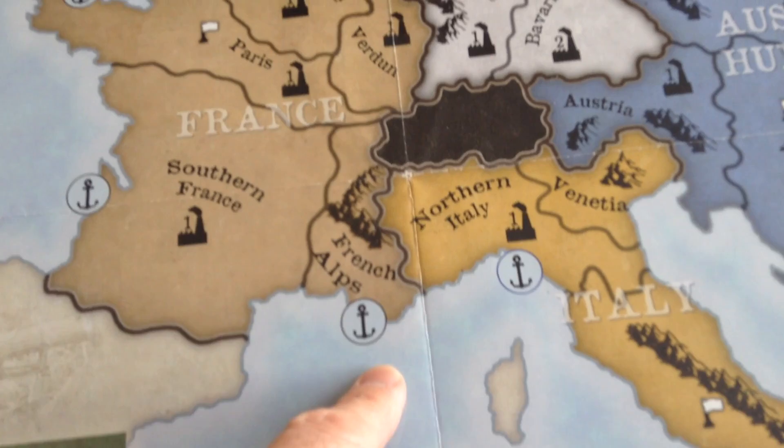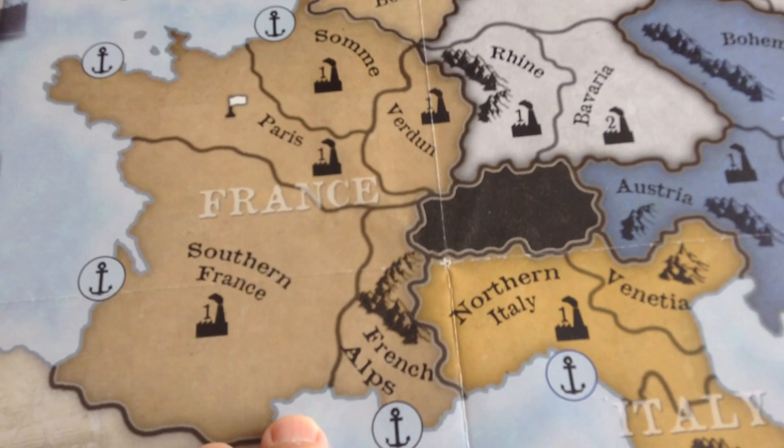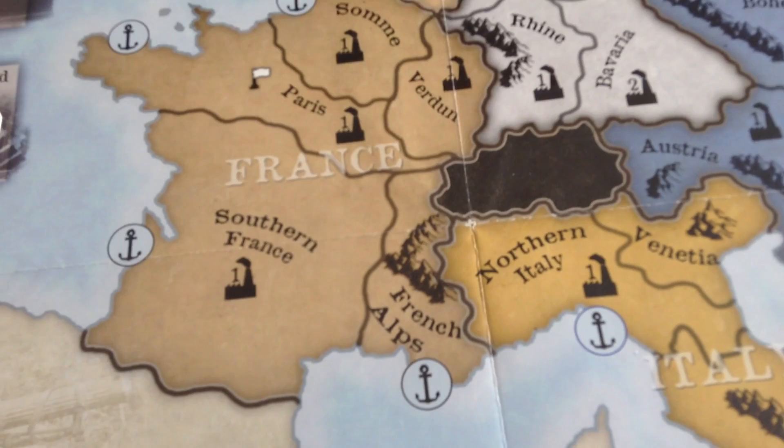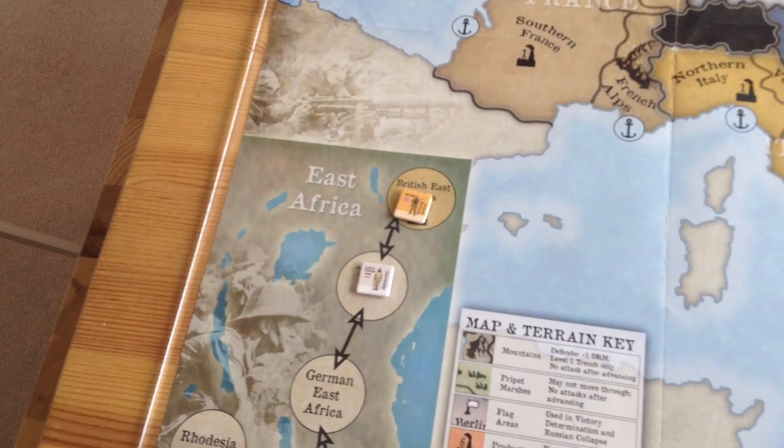These little factory symbols are just that — production areas. In the game, you'll want to capture those, denying your enemy production points, which will mean he can't replenish his armies. So that's a key part of the game, occupying territory in these production areas. The East front, much like Paths of Glory, is a bit of a sideshow, but whoever controls it will get one point at the game — same with East Africa, one point in the game.